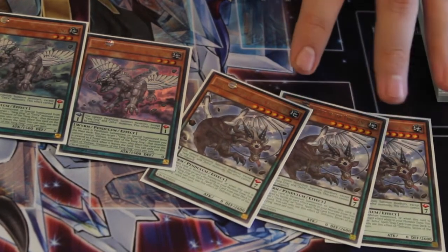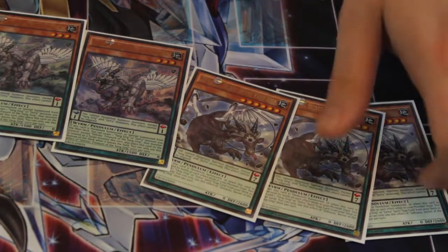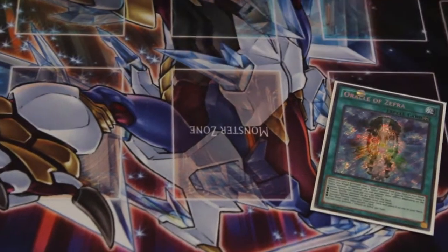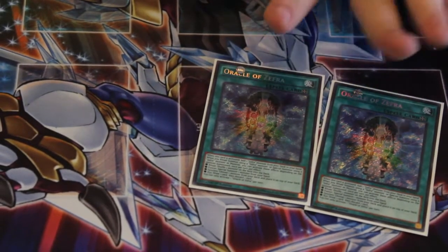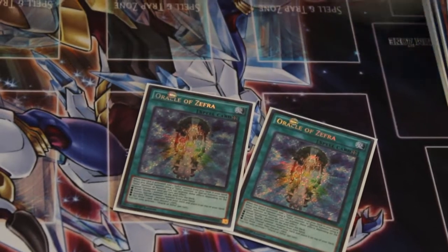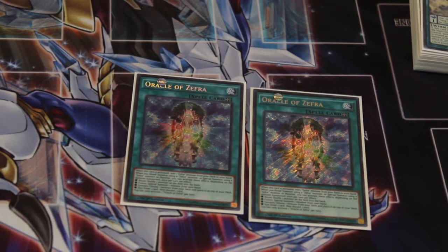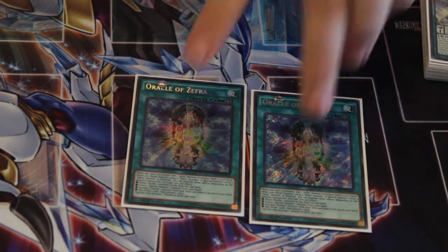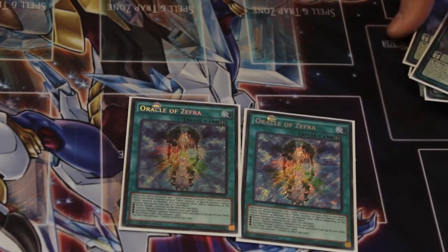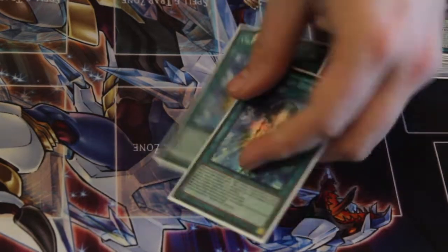Zephyrniu has the special effect where when it dies as a monster, you get a Yang Zing or a Zephyr spell or trap card from your deck to your hand. Such spell cards can include the Oracle of Zephyra — you play it and you automatically get these guys out. They also have additional effects whenever you synchro summon using them, but generally those effects never go off. Whenever you synchro summon using any of these guys, you get to put one monster from your deck on top, then shuffle and place that monster on top of the deck.